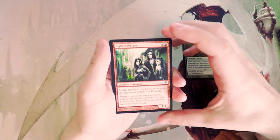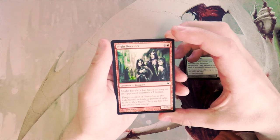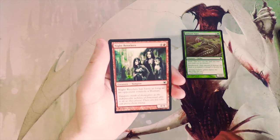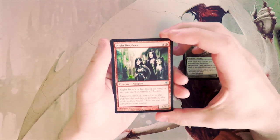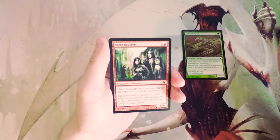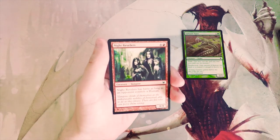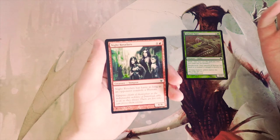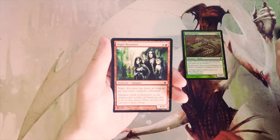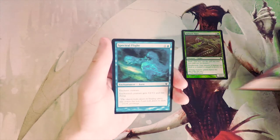Night Revelers — a 4/4 for five, it has haste as long as an opponent controls a human. I want to take this opportunity to talk about cards like this — I really hate cards that are dependent upon the opponent. Unless you're somehow making them control a human, it's really just not worth it. It is a 4/4 body and a vampire with some tribal synergy, but other than that it just isn't very good.